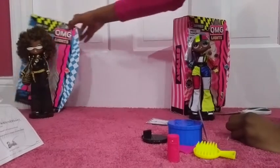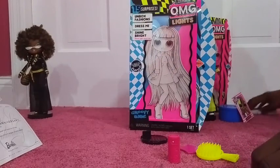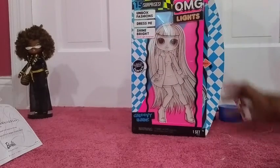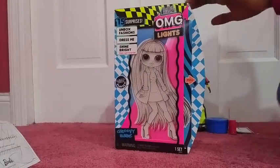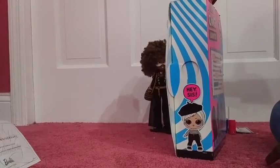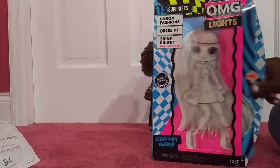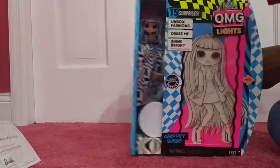Now that we have Angles out of her box, we're going to open Groovy Babe's box. Here's Groovy Babe - let me cut the tape and we'll be right back. Okay, I cut the tape on Groovy Babe's box. Here's her sister - anyway, it says the same thing on the back. You pull this out - here's the cool effect - and then you push this button and here is the doll!